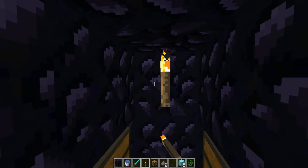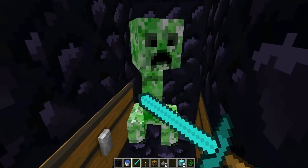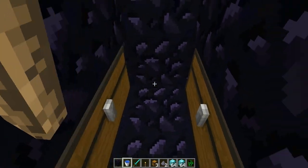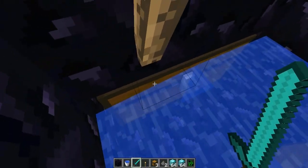Stop the water — if I were to put the creeper egg, hit it once, let it explode — see, everything's gone, the chests are gone. They can just then take all the loot. But if there was water on the floor, the creeper egg won't affect anything, so even if it explodes, everything's still there.